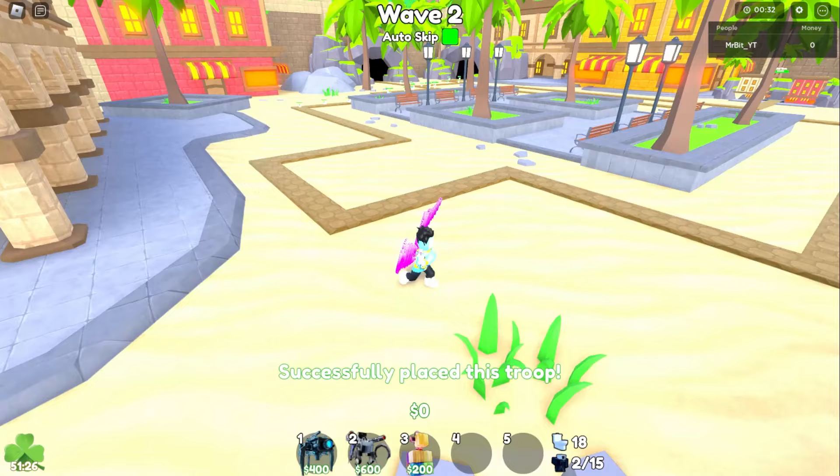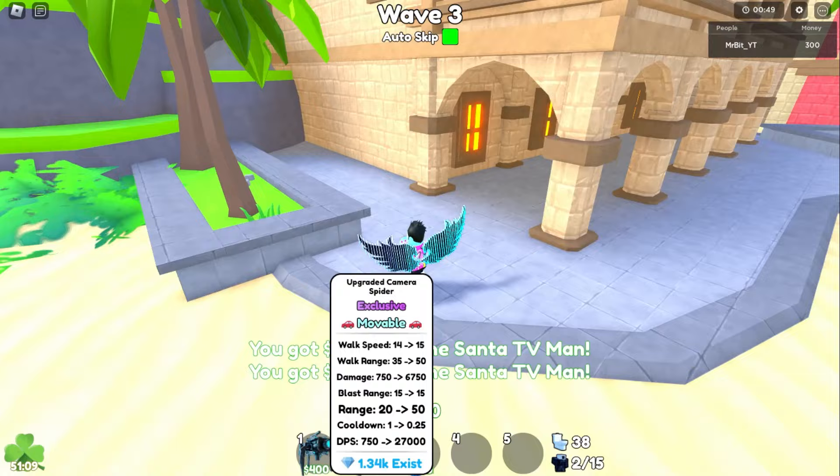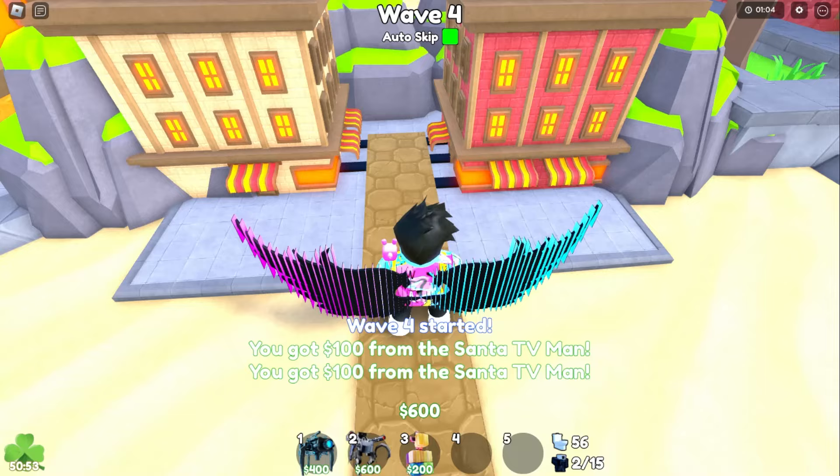Let's place down the upgraded camera spider first, then the mech. The camera spider does 28,000 damage per second and the mech does 27,000 damage per second. That's not that great — we literally have the Sinister which does about 65,000 damage per second. But that's fine.